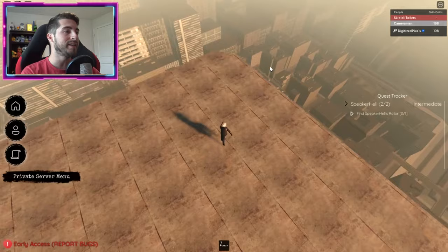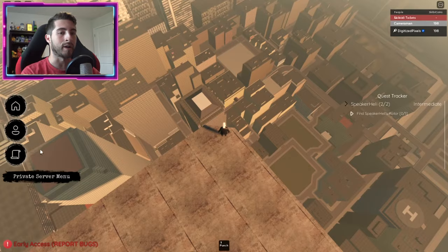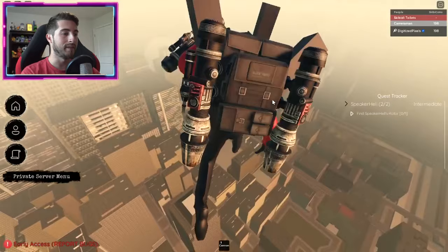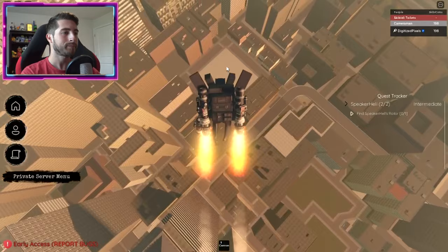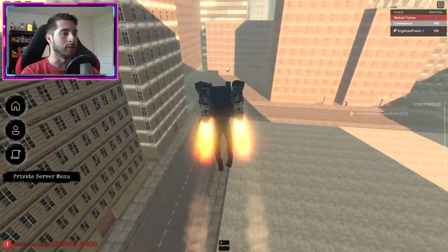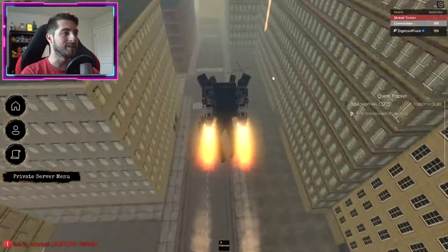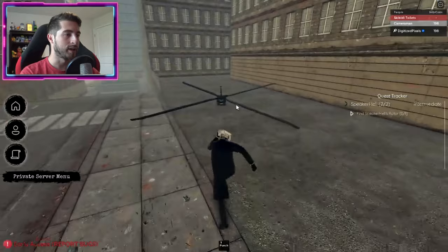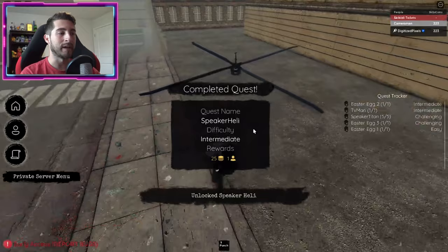This is where you can make it quite easy for yourself. Come to this corner and you're gonna see this spot right over here. Use your Titan Speaker Man once more, then jump that way and fly a bit to this spot, then drop down and continue flying up this road. You're gonna see the helicopter rotor right there. Morph back into a small character so that you can interact with it, go over and interact with it.